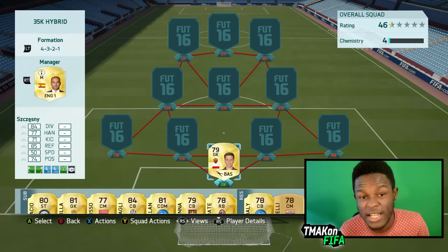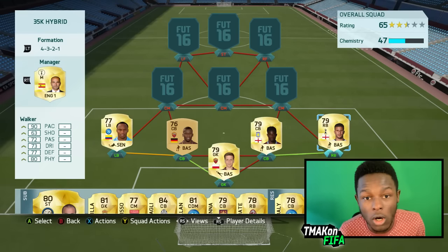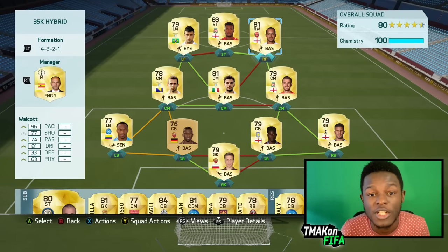Starting us off with Shezny as a goalkeeper. Back four we have Zuniga, Rudiger, Richards and Walker. Midfield we have Lulic, Perolo and Henderson. And to finish off the squad up top, we have Felipe Anderson, Sturridge and Walker.